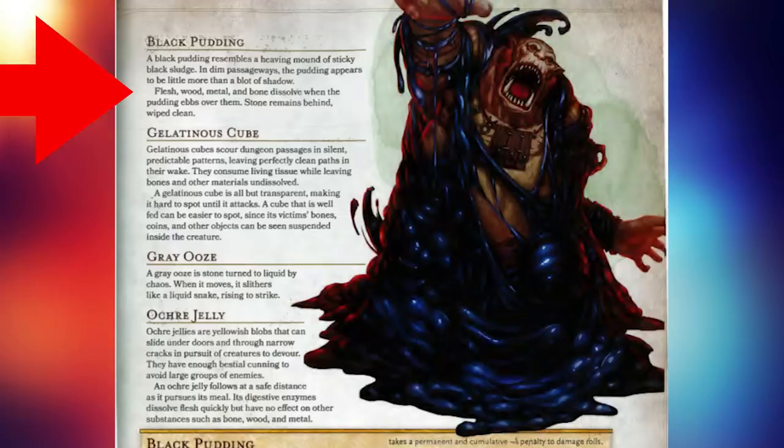It says that a black pudding resembles a heaving mound of sticky black sludge. In dim passageways, the pudding appears to be little more than a blot of shadow. Flesh, wood, metal, and bone dissolve when the pudding ebbs over them. Stone remains behind, wiped clean. And that is it. There's a whole page that basically describes oozes in general, but it's not very helpful in telling us specifically anything about the black pudding.